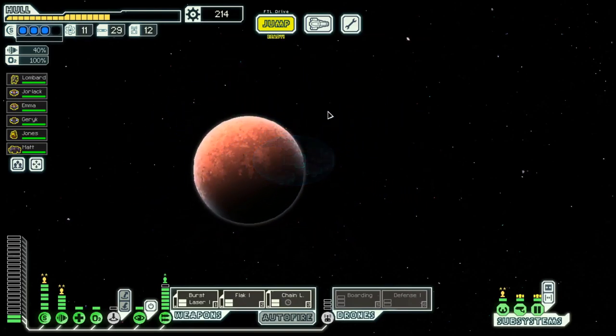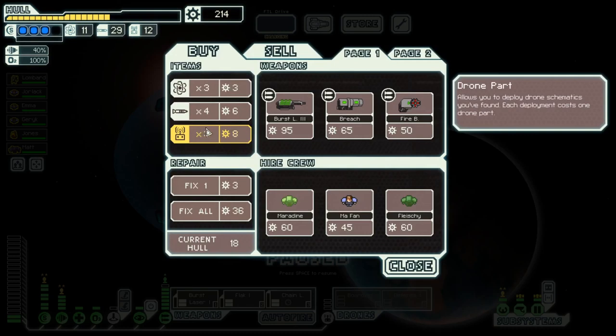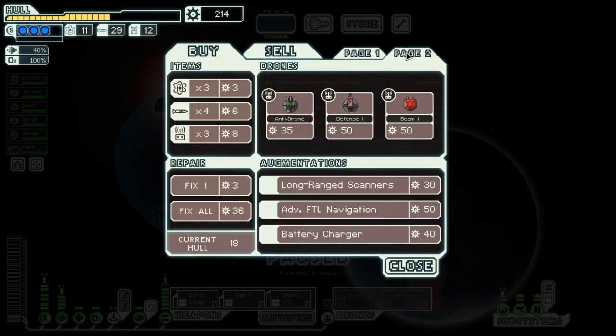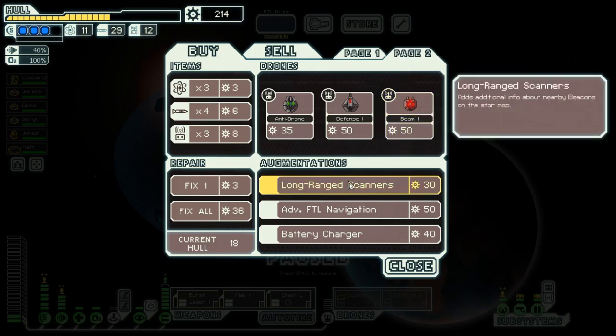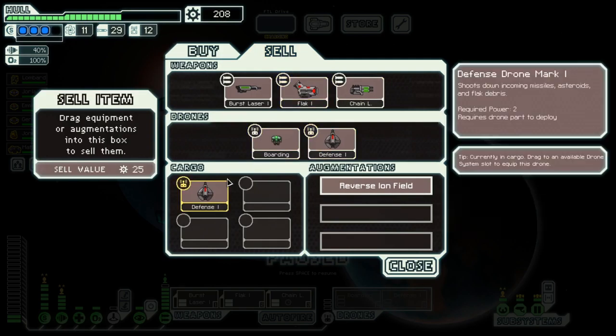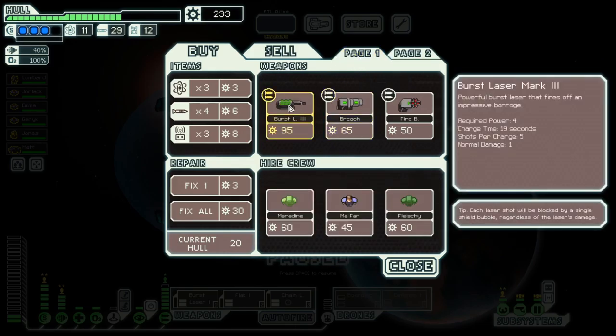There is a store, and we have quite a bit of scrap. There is a burst laser mark 3! Long range scanners are good at the beginning, but this late in the game I don't quite feel it's justified to buy one. But we will get this burst laser mark 3.